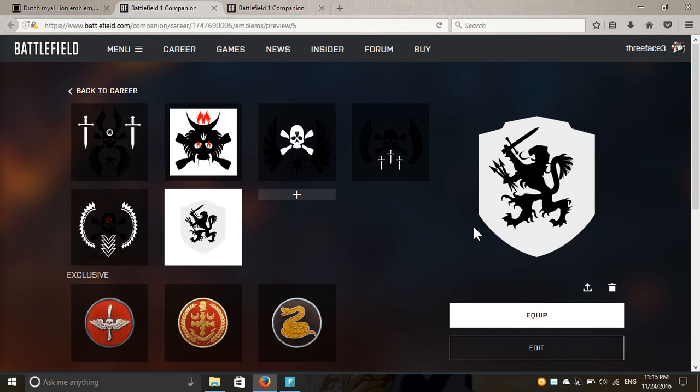This page will appear and you have the emblem here — it's already transferred to your account, whether it's Battlefield 1, Battlefield 4, or even Hardline. This would work on Hardline too. You click 'Add to Gallery,' it loads up a bit, and you can see your emblem right here.